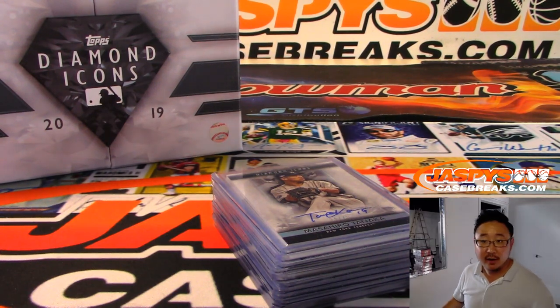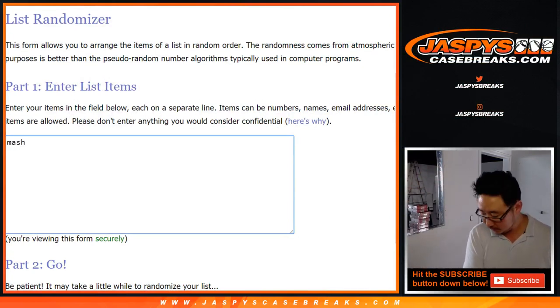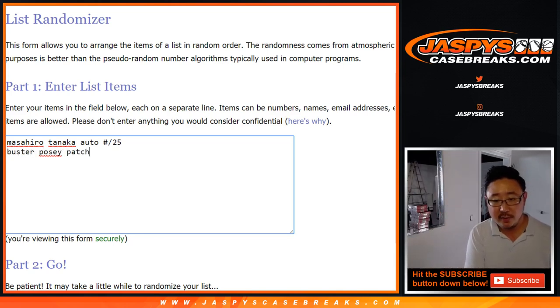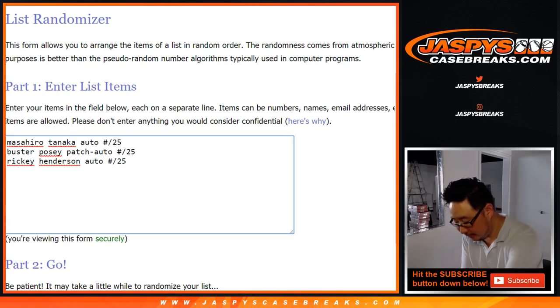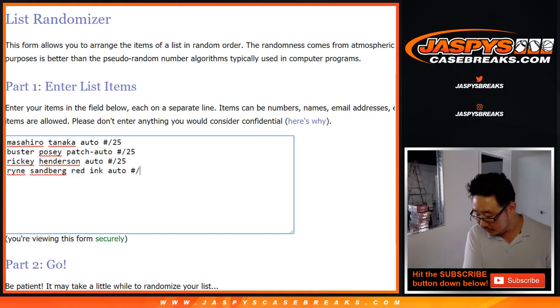Alright, now give me a moment here. I'm going to type in all of these hits and then we're going to see who gets what. Good luck. Buster Posey, patch auto, to 25. Rickey Henderson, just auto, 25. Ryan Sandberg, red ink auto, to 10 — that's a nice low number. Wilson Contreras, patch auto, 25.